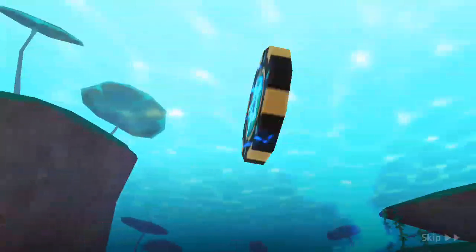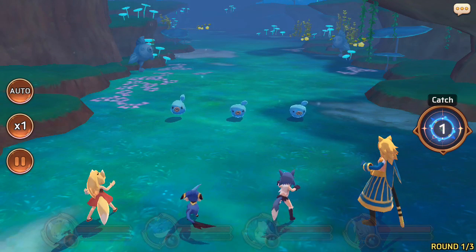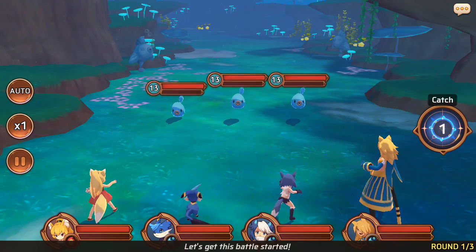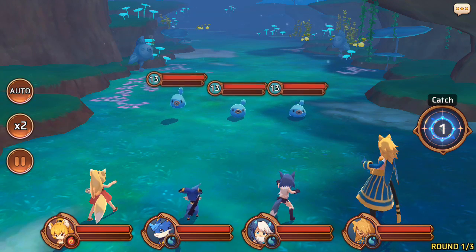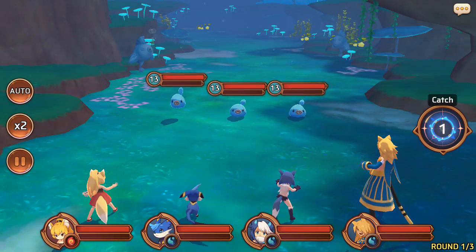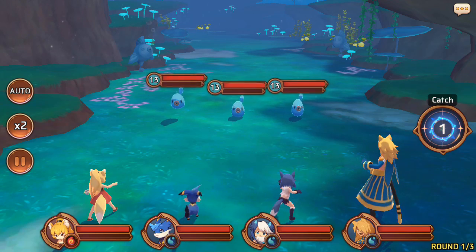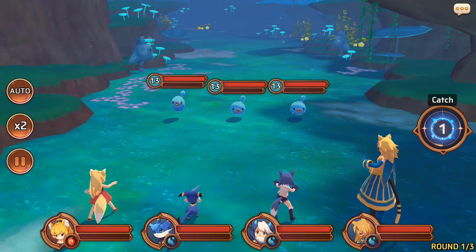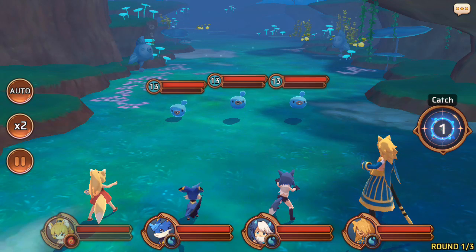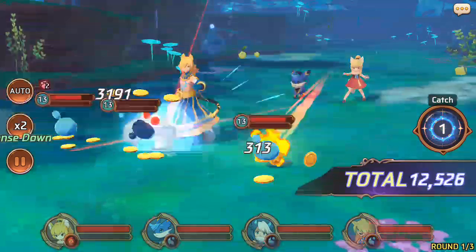You can see that chip right there — that summons guys right there. How the battle works is: you can auto-battle as well, and you can set it to 2x speed to make it faster. You can also pause the game. Basically, you can target which enemy you want, or if you don't target, the Astromons will battle themselves. You have to tap on the Astromons and they'll attack. You can see some hiccups — sorry about that, sorry man.